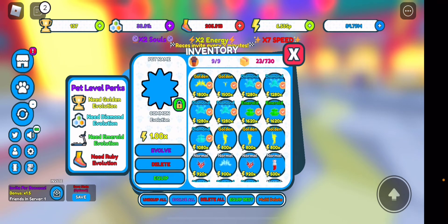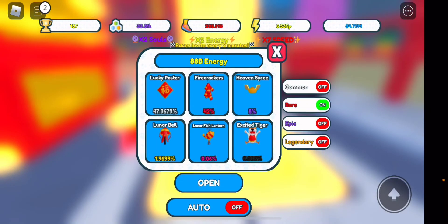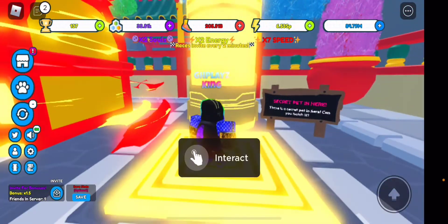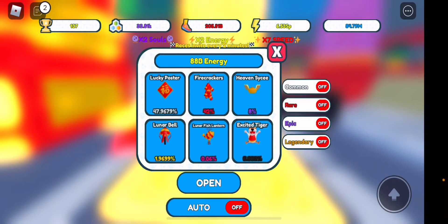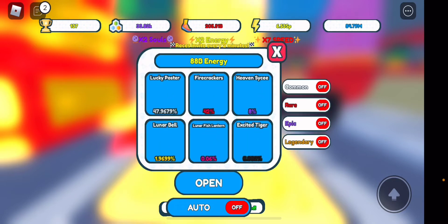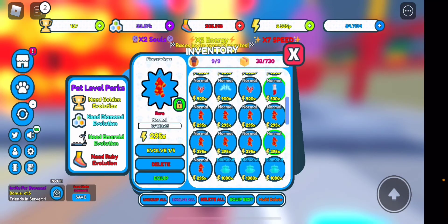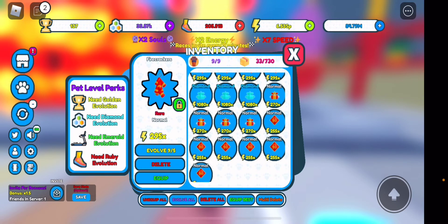I haven't played this game for a while so I don't even know what's new. We're going to open one — we got a rare! Not too bad, 42 multiplier, and this one here has a 295 multiplier which is actually decent. Epic gives a diamond unbox. Let's see if we can get an epic — epic is an 8% chance. I'll open five more and if we can't get it I'll just move on.